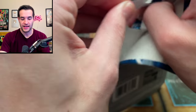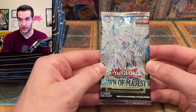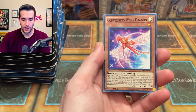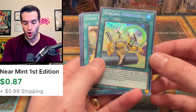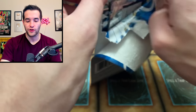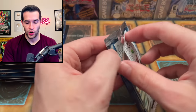We have a lot of packs to open. Let me know in the comments if you think we can do it and what you're thankful for on Thanksgiving. In this set, Aluber has unfortunately been reprinted into the ground so it's not what it once was — it used to be crazy expensive. We're really looking for some awesome Despian stuff, but most importantly we want to pull a Stardust Dragon Starlight Rare, which would be unbelievable.